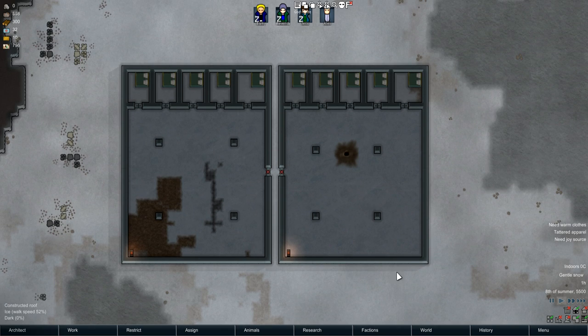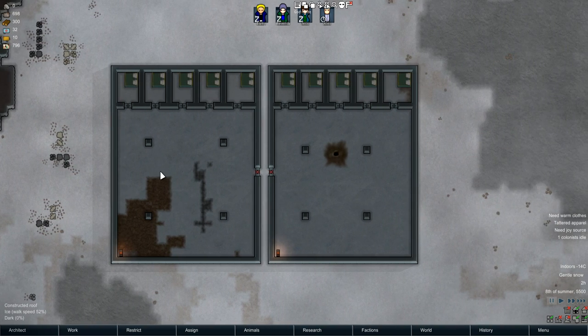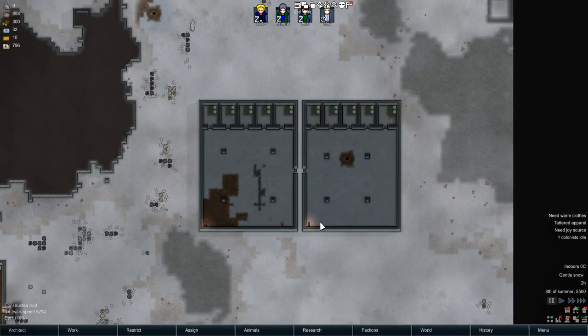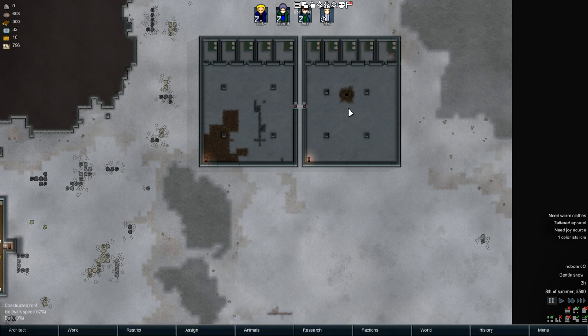So I made these rooms for an equal test — they're both exactly the same size, the same dimensions. This one just had a geothermal generator here before. Now if I look, it's negative 30 outside, negative 14 inside the vent room, and zero degrees inside the control room.